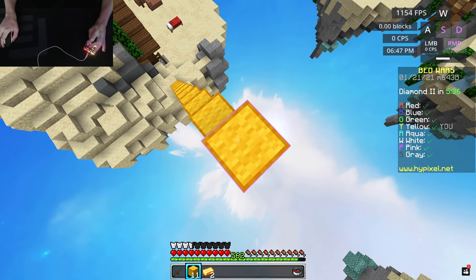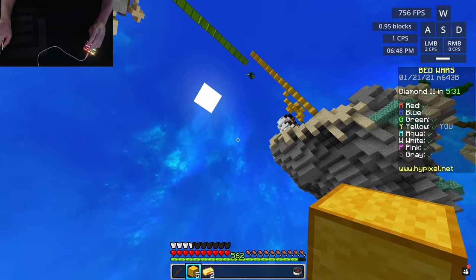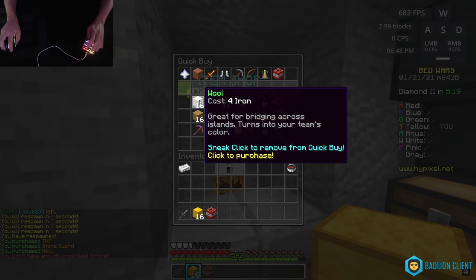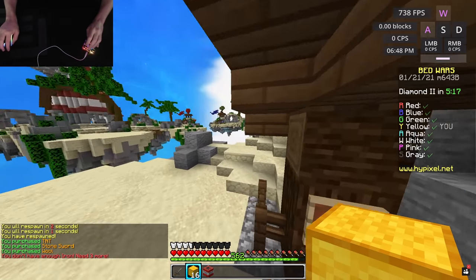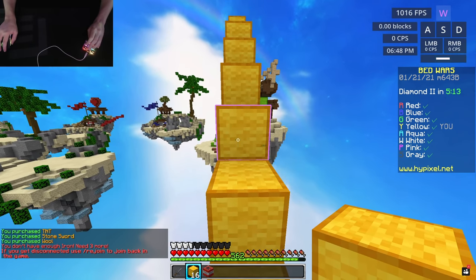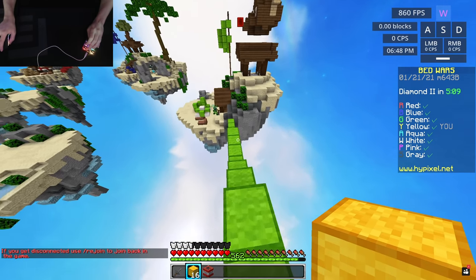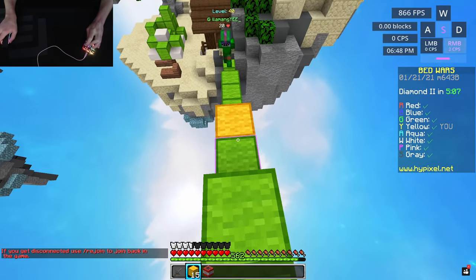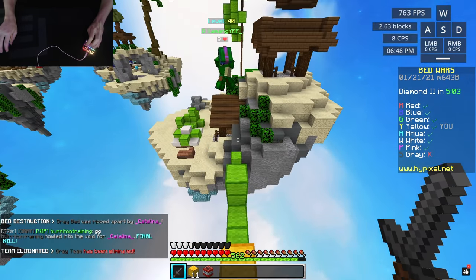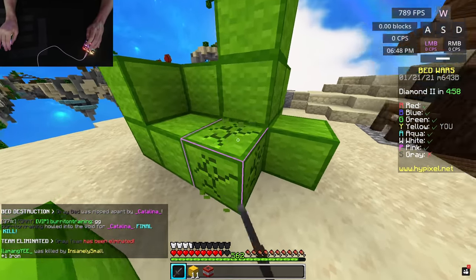I think he's trying to 32 rush me as well, so I'm gonna go up here. This is good, we have a little bit of height on him. I cannot think — my hand is way too big for this keyboard. I accidentally bought a stone sword and TNT. I don't even think I'm meant to buy any of these things besides the blocks. Let me just kill you — and you're one hit. Cool, you did not touch me.